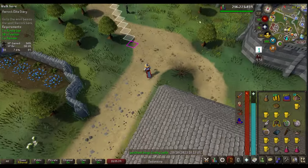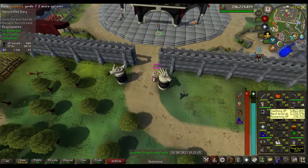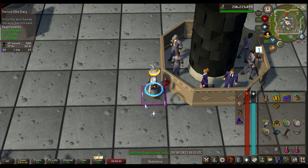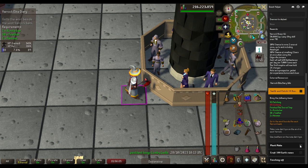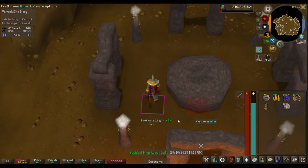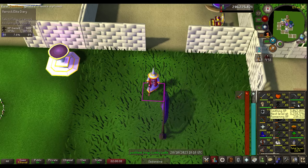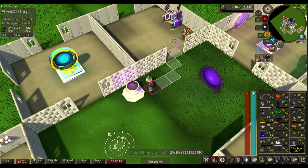I guess I can just go do some Smithing and get to level 85. It's 216,000 XP until level 85 — probably about an hour at the Blast Furnace. I'll use this gold I've gotten over time. I'm pretty sure I have just enough to get the level, and if not I'll use the mithril and adamant I have as well.